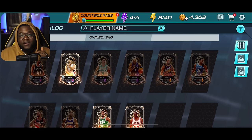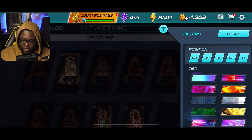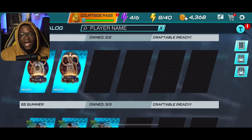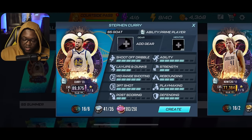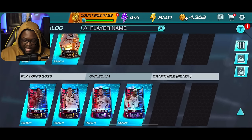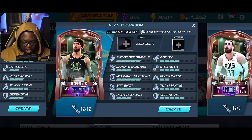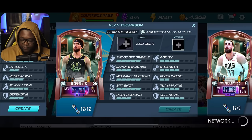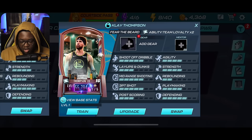Almost forgot — if you want to see all the players you can craft right now with your current resources, hit the filter icon, go back to the craftable section, and hit 'Ready.' It will show you all the cards you have enough rings and collectibles to craft. For example, I have enough resources to craft this Curry, and enough Fear the Beard collectibles to craft this Klay Thompson — I just hit 'Create' and that's it.